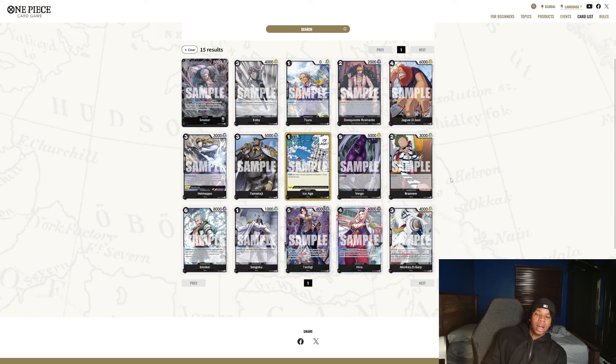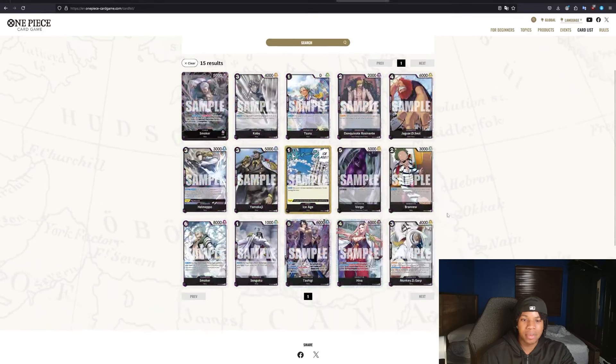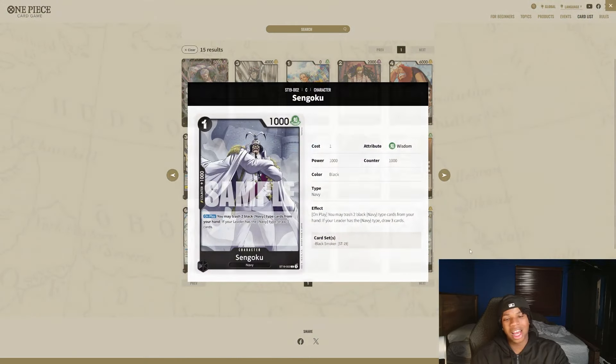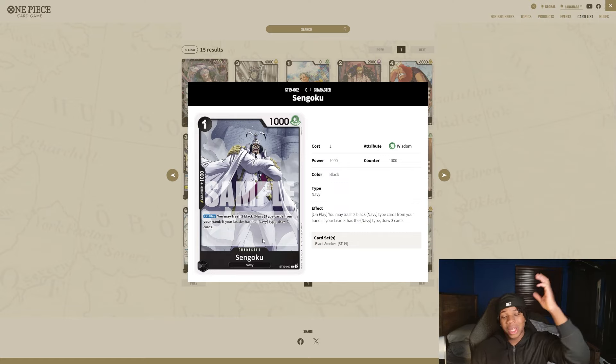Next up, black. These are probably the starter decks I'm second most excited for, and I think this black starter deck is really just insane. One of my favorites is — RIP Sakazuki — this card: you may trash two black Navy cards from your hand; if your leader has a Navy type, draw three cards. That would have been so insane in Sakazuki. Now we can filter two Navy cards out of our hand and draw three. That's going to be insane especially for unsearchable cards like Moria and stuff — we're going to see them more consistently, which is very nice.